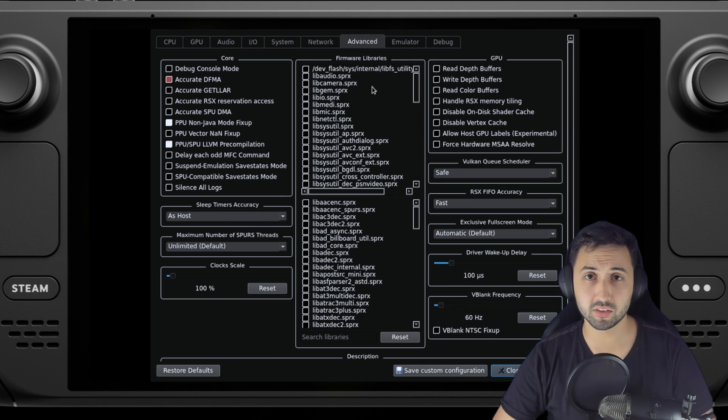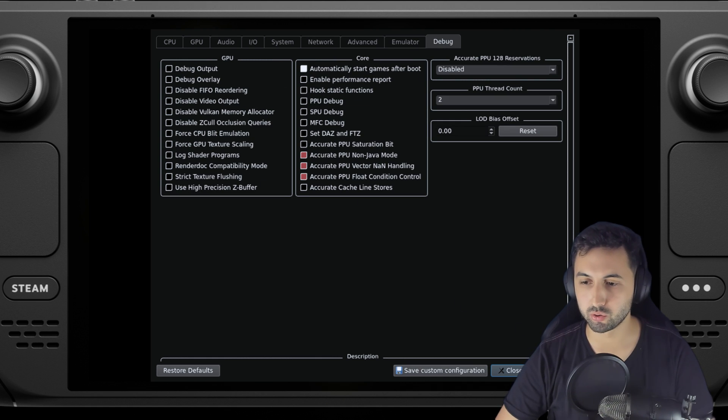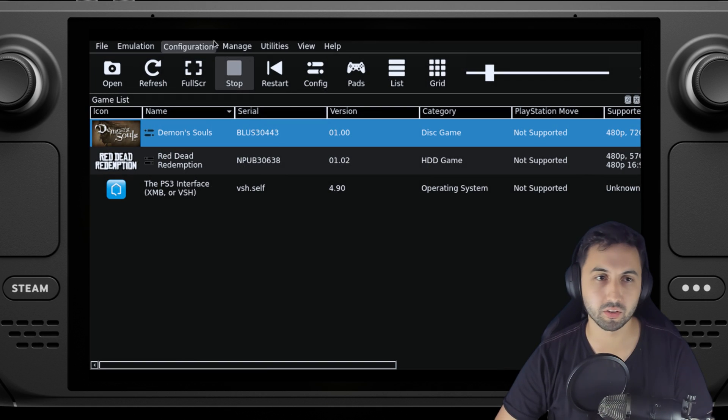This is set to 60Hz on the emulator. I'm going to show you the performance overlay — that's the best one. For debug I chose nothing. Then we apply and save the custom configuration.